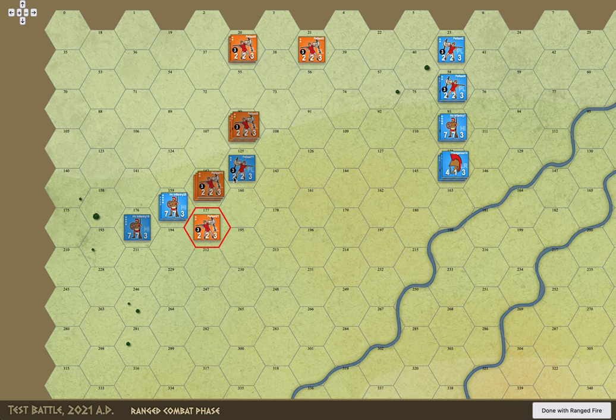Ranged fire uses traditional board game line of sight. So other than being within range, there are certain terrains that block it. If there's another stack in the way it blocks it, and if it goes along a hex side it would have line of sight. But just like in the analog board game versions, if two hexes are occupied, it does not have line of sight.